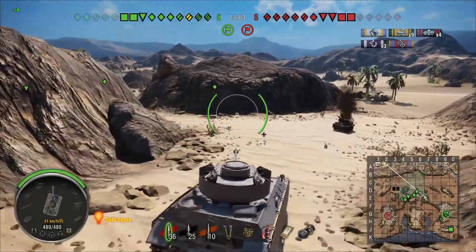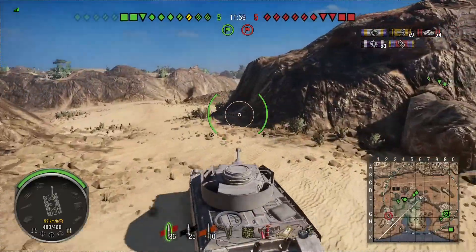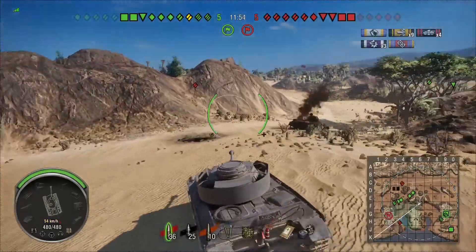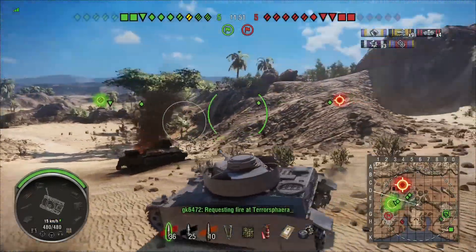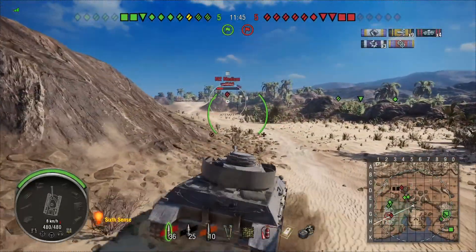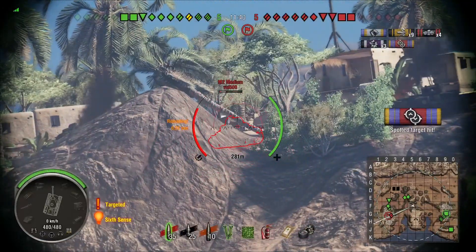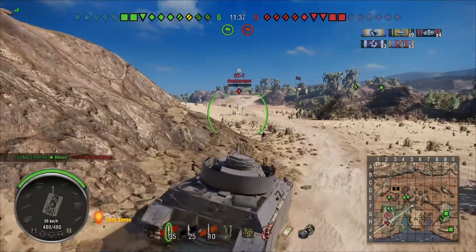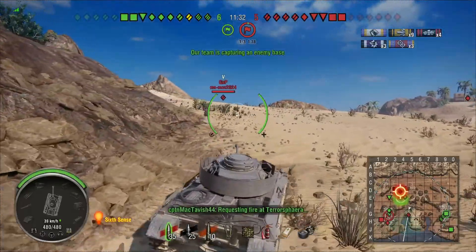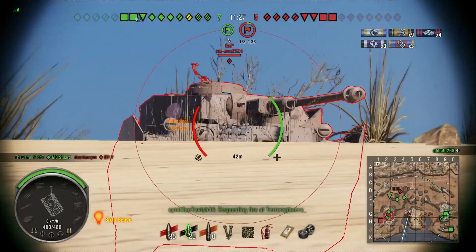We're kind of playing the right side of this map. I don't like to go into the south hill - I think that's just a terrible time. But apparently it's pretty popular these days because nobody's really doing much over here other than me. We're looking at 5-5, not a whole lot to speak about, mostly hitting off other people's spots. Probably getting half XP off most of these shots, but putting damage downrange.